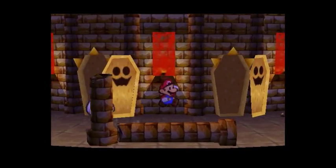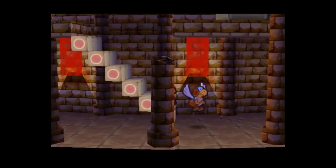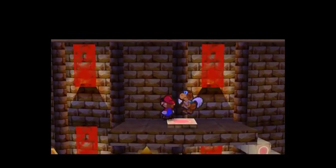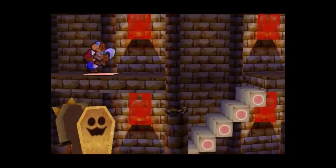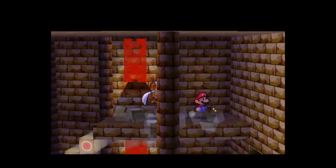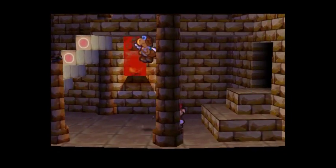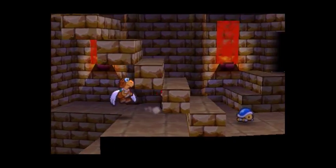Now that we have that, we should come up here and destroy this stone block. Now we got an artifact. Go through here.